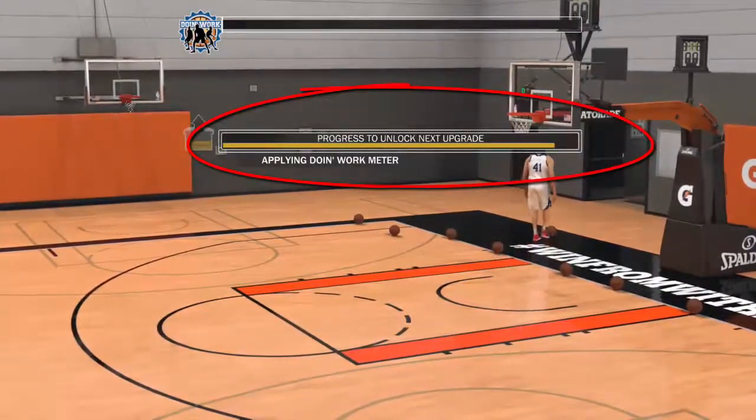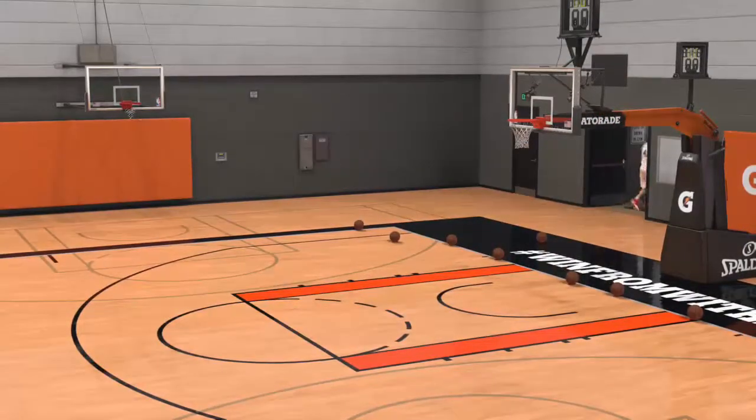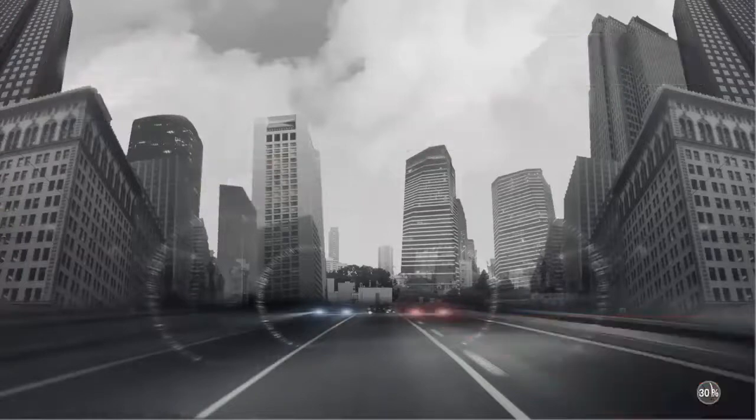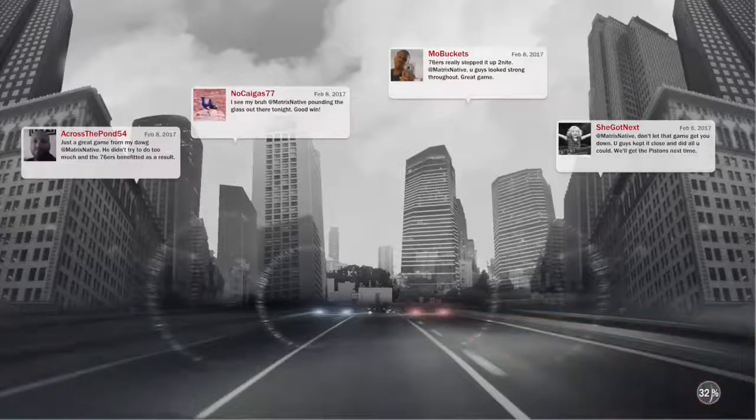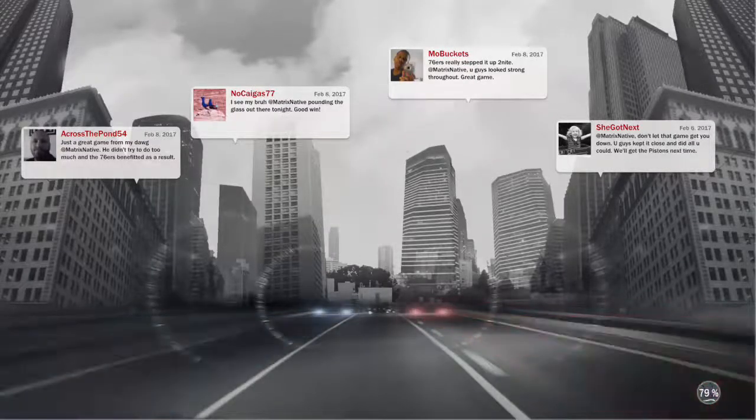As you can see, it says 'Progress to unlock next upgrade' - even though I just filled it up via the dashboard, it shows I still need to fill it up one more time, and that's the key to this glitch. Sometimes that message will show up and sometimes it won't, but no worries because you're still going to get the attribute point. Remember: your attribute bar - not your Doing Work bar - needs to be just one fill away.